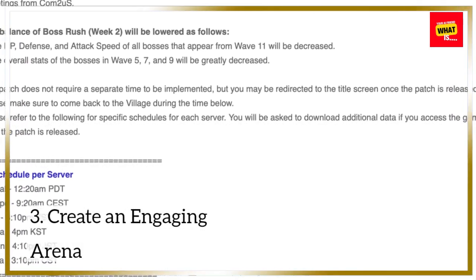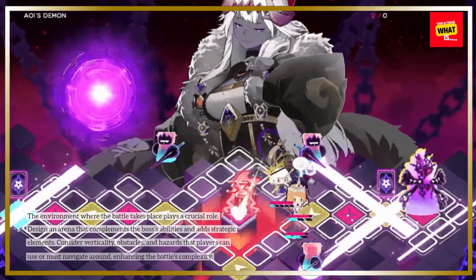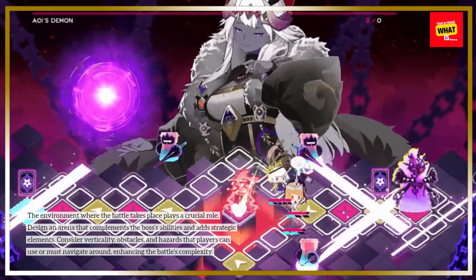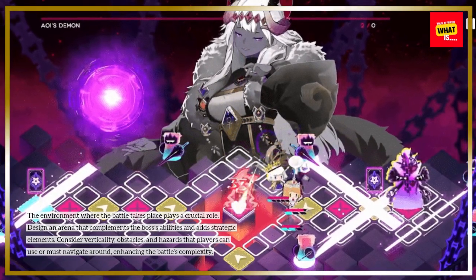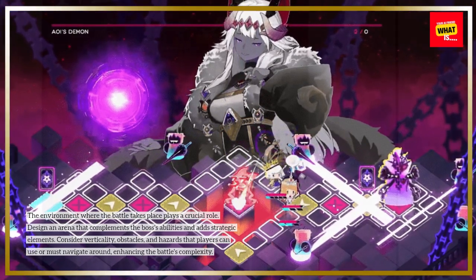3. Create an Engaging Arena. The environment where the battle takes place plays a crucial role. Design an arena that complements the boss's abilities and adds strategic elements. Consider verticality, obstacles, and hazards that players can use or must navigate around, enhancing the battle's complexity.